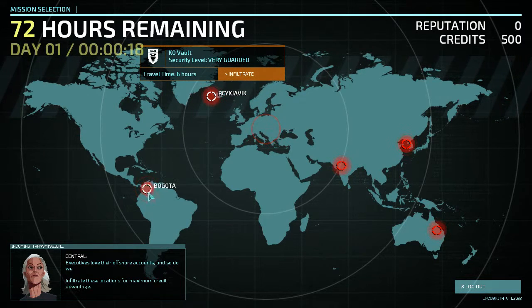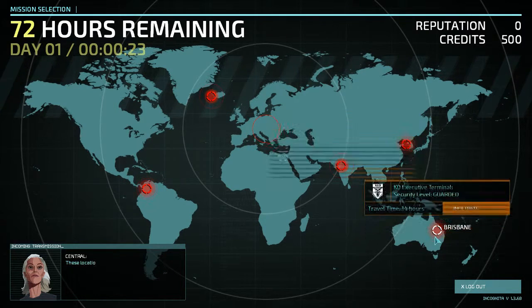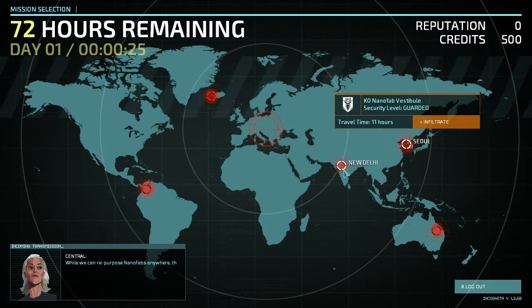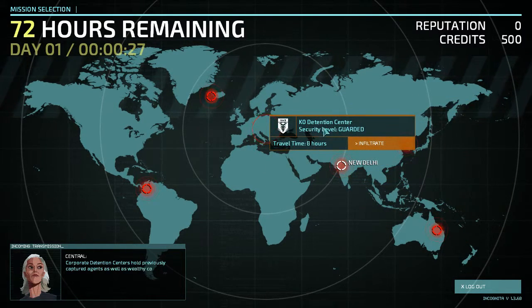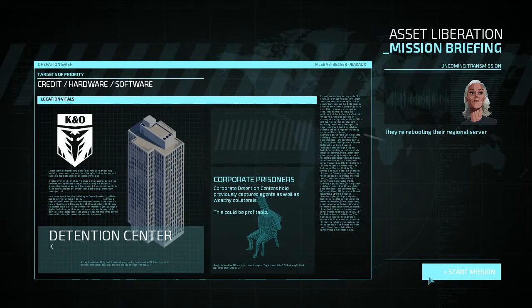So what do we have here? We have a Clio Vault, Executive Terminals, Detention Center. That could be interesting. I'll let you choose the missions as you see fit, but be careful. We can't afford another setback right now. They're rebooting their regional servers, and this could be interesting.